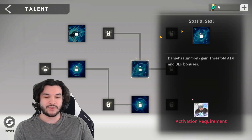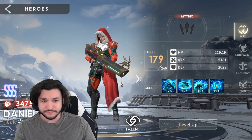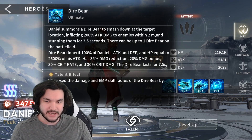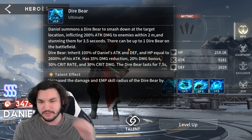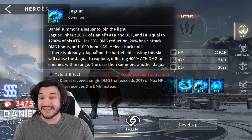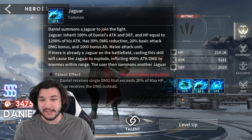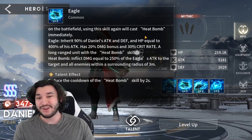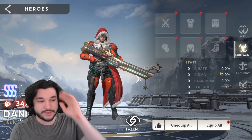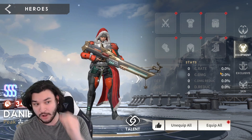The talent that boosts it further is around legendary two or legendary four, which is way farther down the line, so we're not getting value from that. Daniel also has three different summons that each do their own thing, but what you need to know is that they scale off his attack and defense, and their HP is based on his attack. Because of that, we really want to build a ton of attack on him and don't need to care much about crit rate or damage.